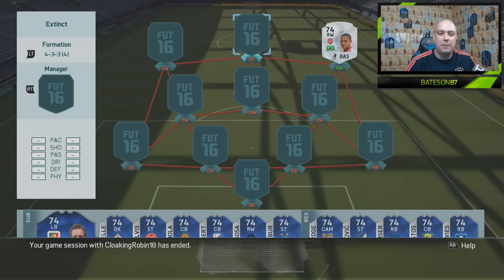Hi guys and welcome to another squad builder by myself Bates87. This has been a long time coming, actually. EA have gone and released some special transfer cards, most of them returning from the loan player, and you are seeing a guy who is very, very extinct in the right wing position.